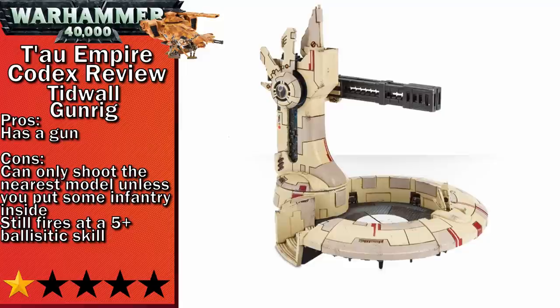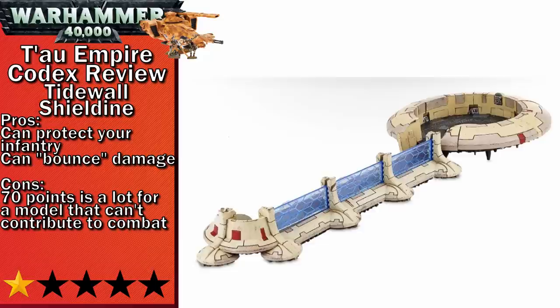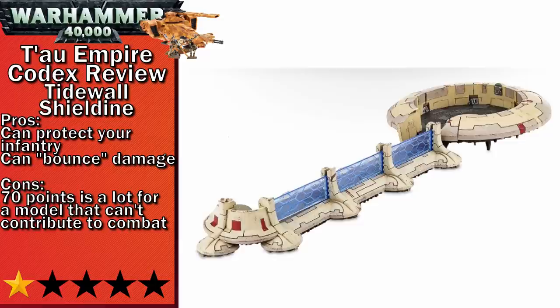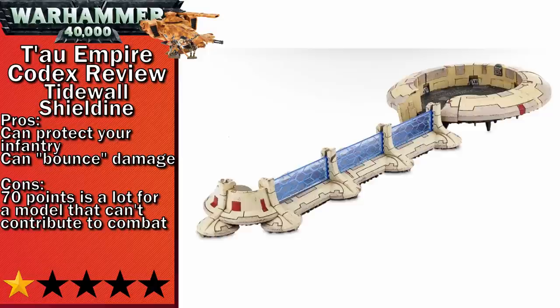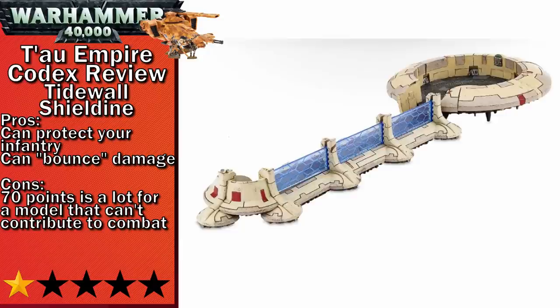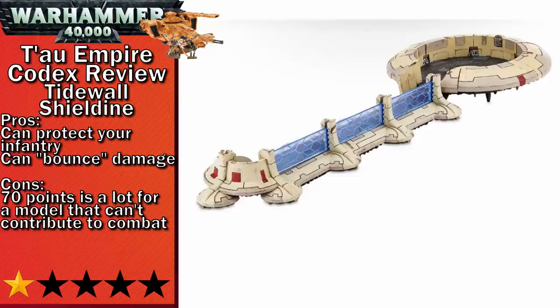And finally in one-star, we have the Tidewall Shield Line. The Shield Line suffers from the same issues as the Gun Rig, except it doesn't carry a big point-intensive gun, and you can't advance or charge with any of these things so six-inch movement is all you're getting. What makes the Shield Line special is it can do a mortal wound to whoever targets it on an unmodified save roll of 6, meaning there's no reason not to roll the save even against AP-3 or more weapons. These bouncing shots do come at the cost of one toughness compared to other fortifications. The Shield Line can also take the 70-point Tidewall Defense Platform, which has no notable abilities except it can explode — while the Shield Line cannot.